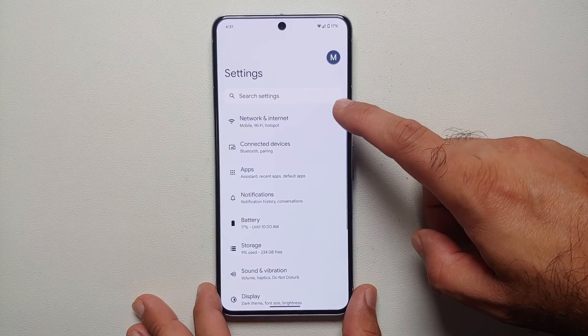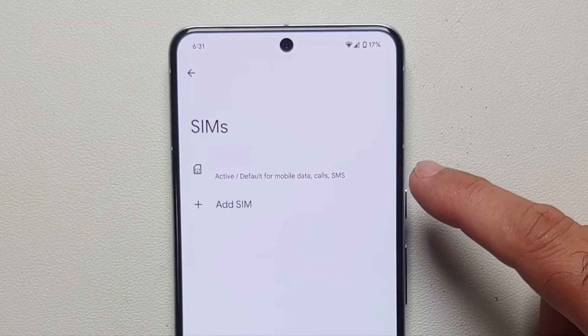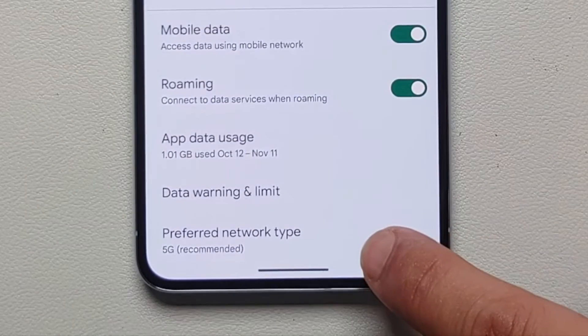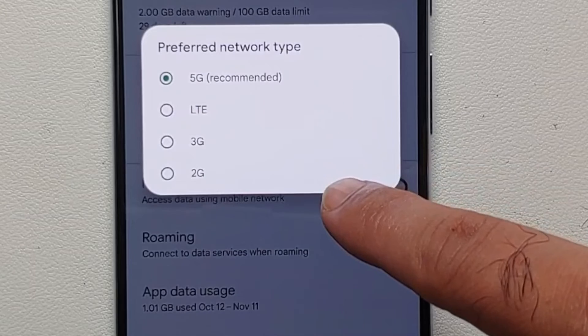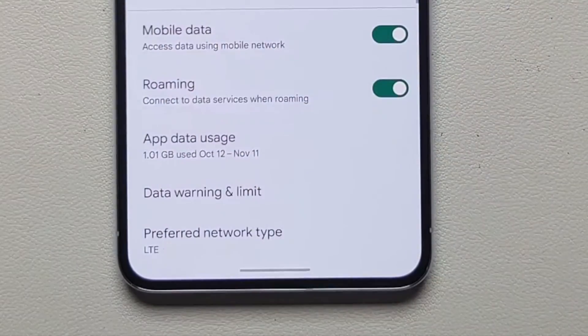Go into Settings, then Network and Internet, then SIMs. It will list the SIMs installed on your Pixel 8 or Pixel 8 Pro. Select your specific carrier, then scroll down a little and you will see the option 'Preferred Network Type'. If you select this, you can change it to LTE, 3G, or 2G — 5G is recommended by default. In case you're not getting this option, that means your carrier is not letting you disable 5G. But if you can, select LTE to disable 5G.